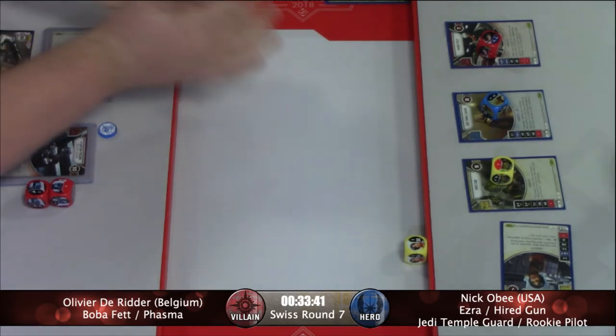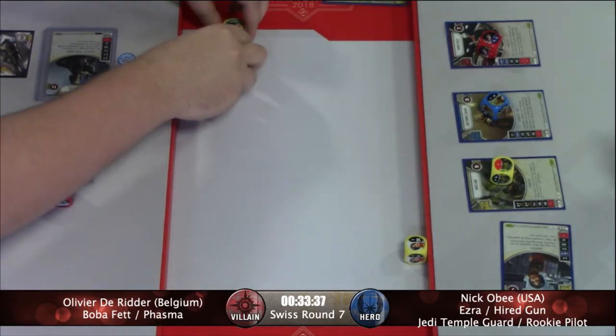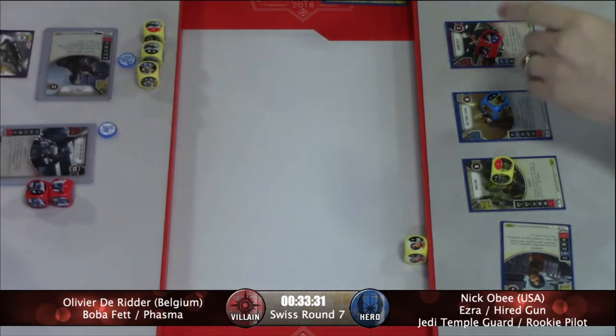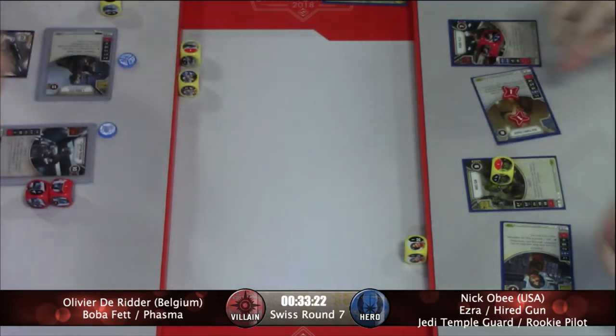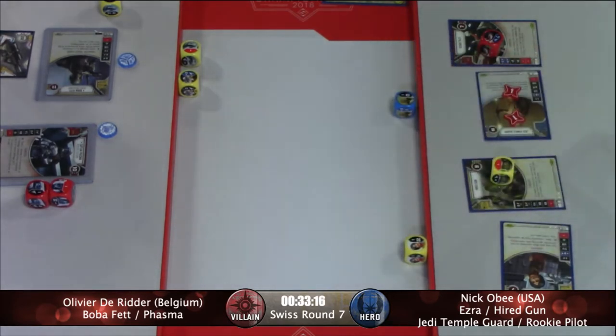Worth noting, Into the Garbage Chute — is that only a damage die? I believe so. All right, and already four damage showing on Boba's side here. It's a decent rollout. And so Nick will activate his Jedi Temple Guard using the Guardian keyword to be able to remove that base damage side. Nice way to shut down that to start there.